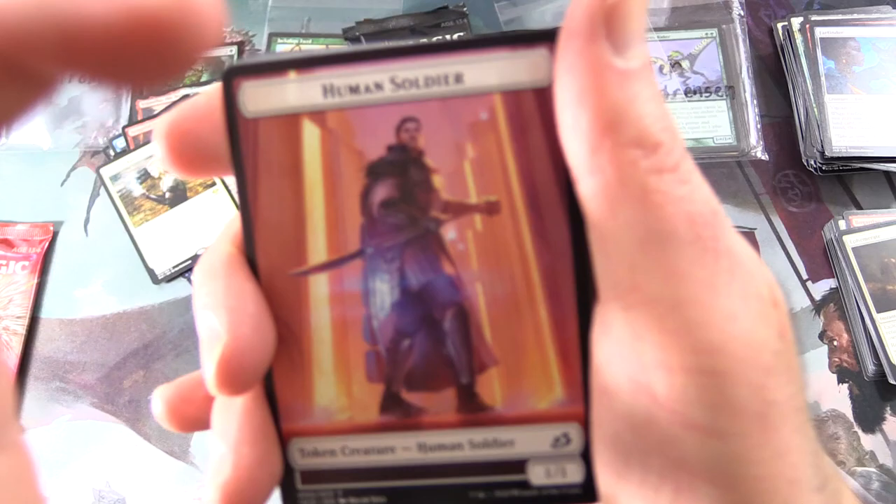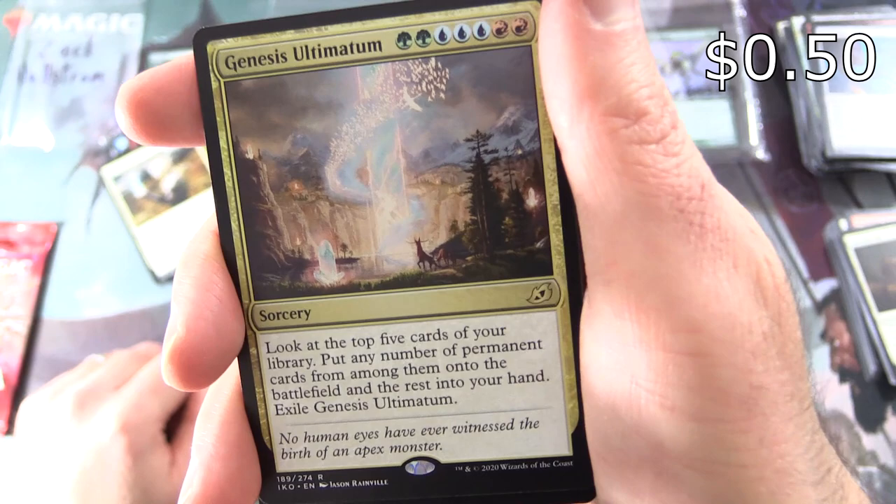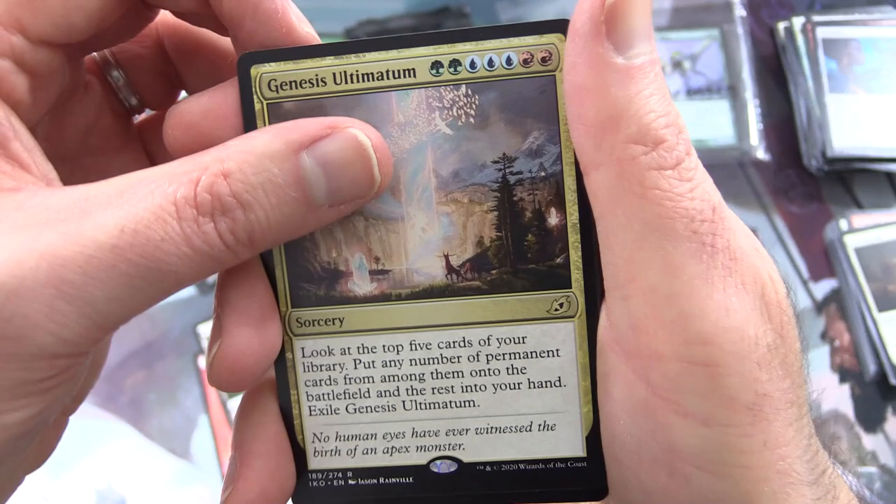On to Ikoria — maybe we'll find the Prickly Marmoset here again, that fellow pops up everywhere. We get a Human Soldier, a Swamp. And the Rare is Genesis Ultimatum — Sorcery for a ton of mana: look at the top five cards of your library, put any number of permanent cards from among them onto the battlefield and the rest into your hand. Exile Genesis Ultimatum.